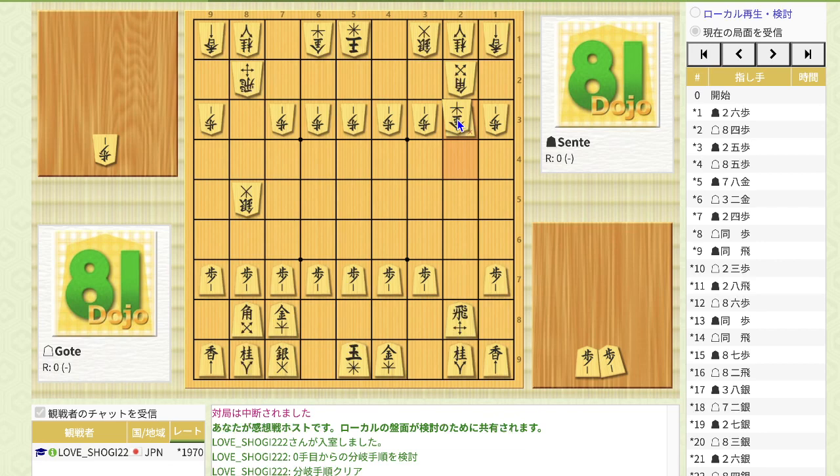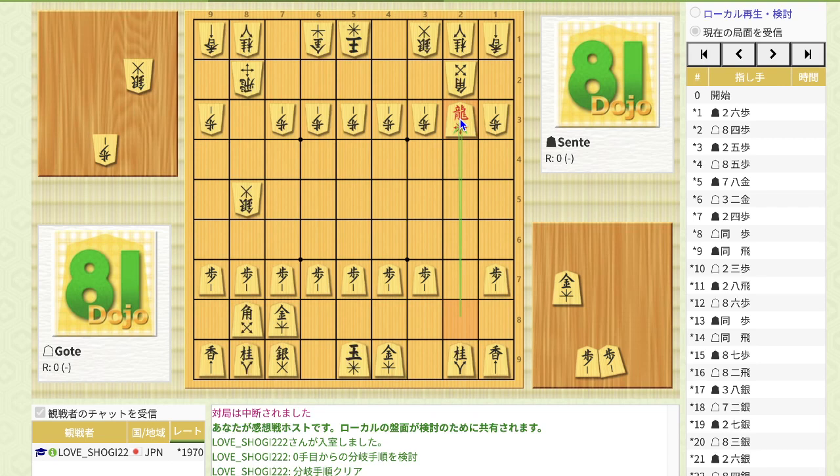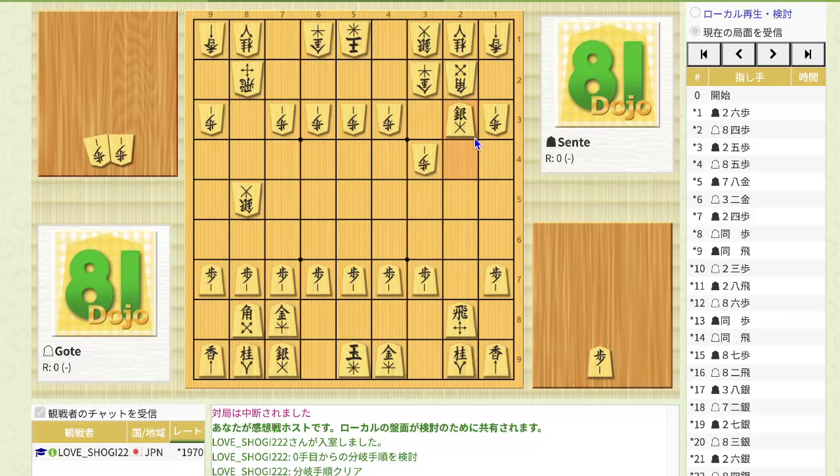The third step in the climbing silver opening is to promote the piece. In this position, sente succeeded in promoting the piece, so sente has an advantage. Instead of dropping the king pawn here, Gote can also push the pawn, but then you can move to 223 without promoting. The reason you don't promote the silver is that when your opponent moves the bishop, you can promote the silver by taking this pawn, and next you can take either the knight or bishop. So sente has an advantage. If Gote takes this silver, you can simply recapture the gold, and again there is a promoted piece.